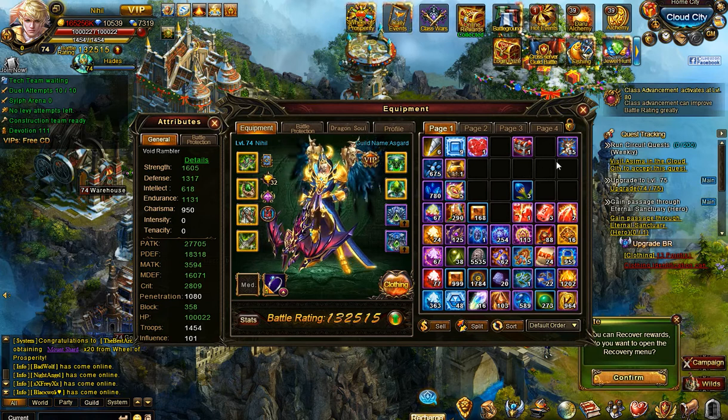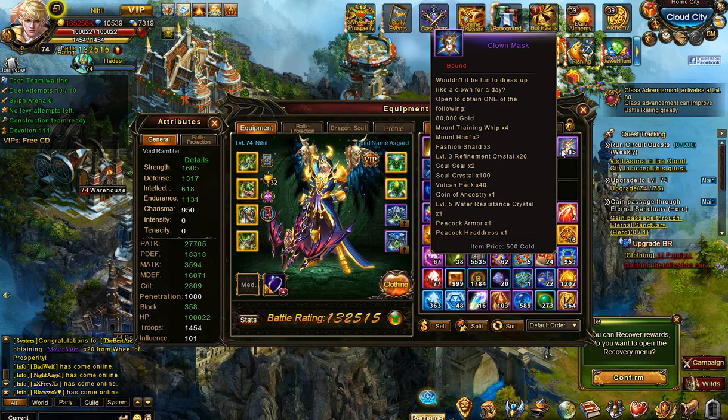This month they've decided to do the same as last month, which is to make the event chest the actual event item that you can exchange as well. So you have to decide if you want to open it and take a chance on one of the random rewards, or if you want to exchange it for something.